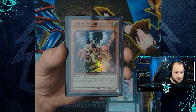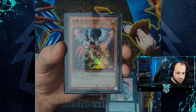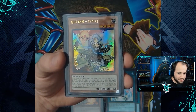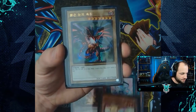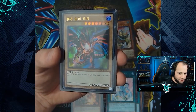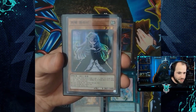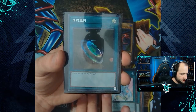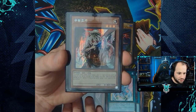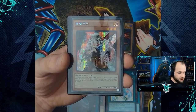All of the super rare, ultra rare, secret rare, and prismatic secret rare cards are sleeved up because I've already opened this box. We have the super rare of Droll and Lock Bird, the ultra rare of Familiar-Possessed Lyna in default artwork, the ultra rare Red-Eyes Black Dragon, the super rare of Ghost Bell and Haunted Mansion, and the super rare of Terraforming.